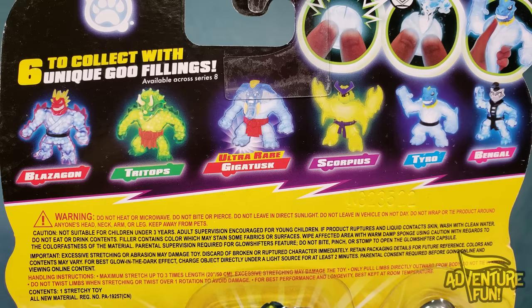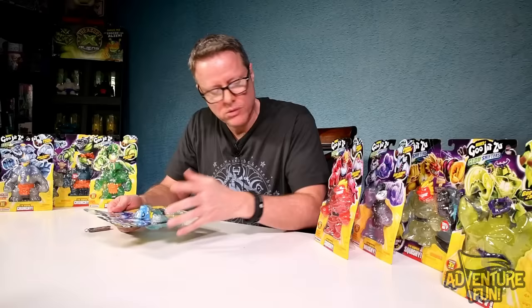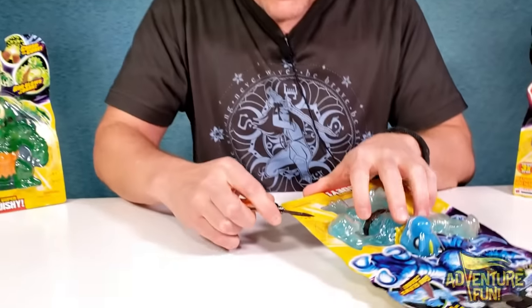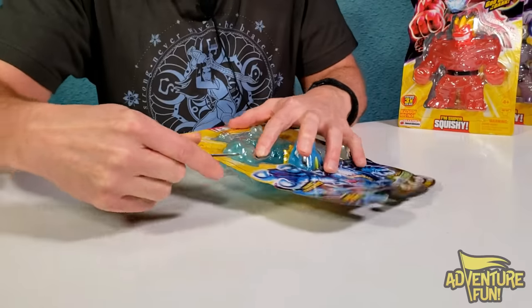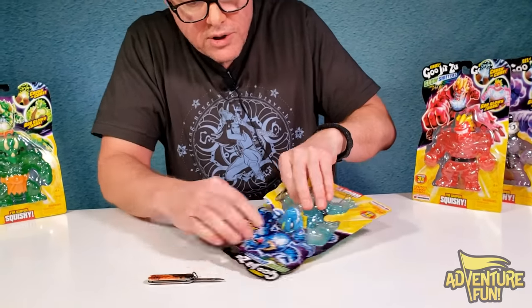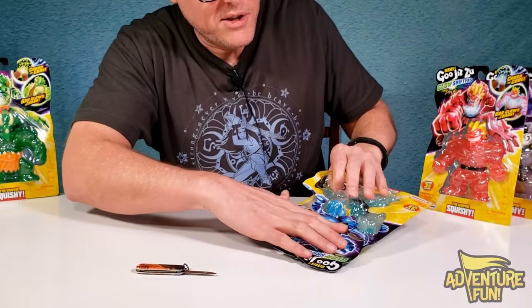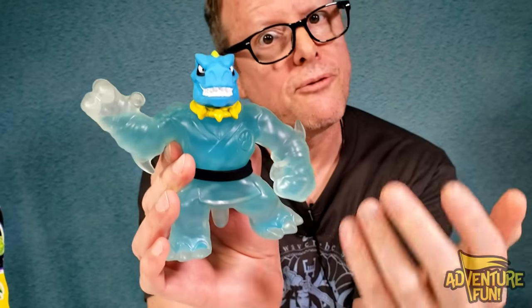The three steps: pinch the core inside up to nine times - sometimes you pinch it twice and it pops open, other times you gotta do twenty and then massage it so the inner core meshes with the goo. You can see Blazagon, Tritops, the ultra rare Gigatus, Scorpius, Tyro and Bangle. Max stretch is 20 inches or 50 centimeters. These don't have the little pull tabs like old school ones, just old school.